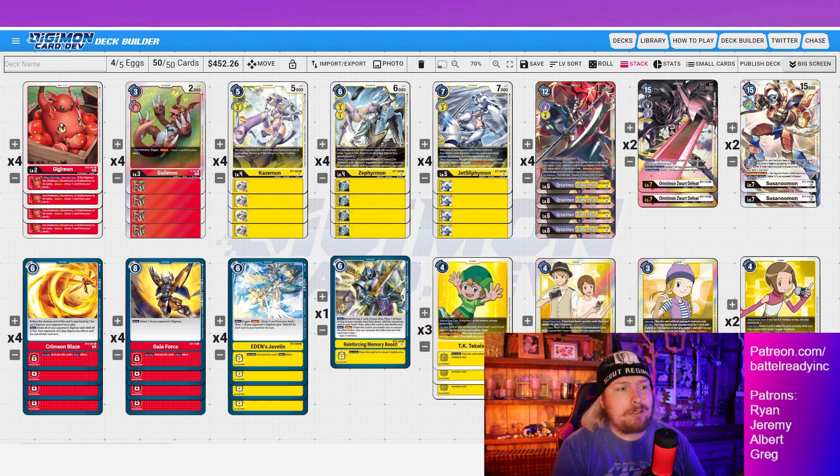Then you can take out the mega beyond that with Gaia Force, Eden's Javelin, whatever the case may be. We just controlled the field and nickel-and-dimed them — they could never hit in. Jamming doesn't really matter here because we have 12 different options they can hit in security that ruin their day, and if you count Defeat that's potentially 14 terrible things they do not want to see hit in security.